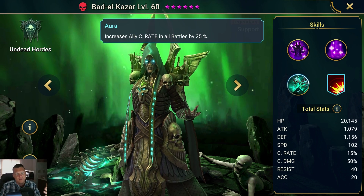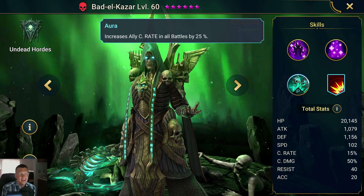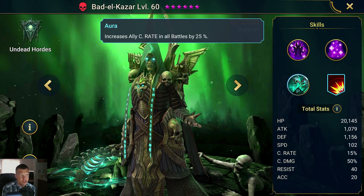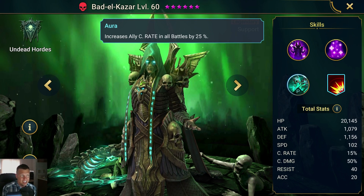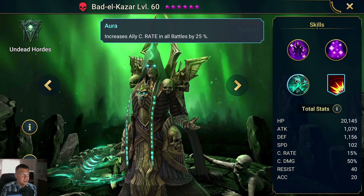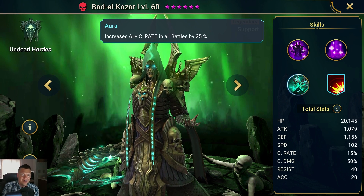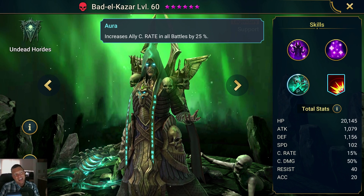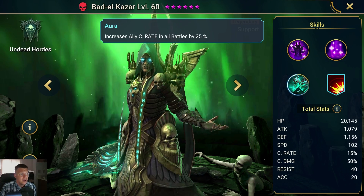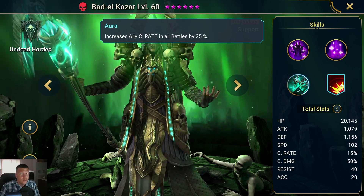The Aura is okay. Usually crit rate isn't very good, but at least it's 25%, which is a decent percentage, and it is all battles. I could see a certain scenario where you build a party where your DPS-ers only have to get to 75% crit and you could get some value out of that. But the Aura is still pretty meh. Just amazing abilities in general though.